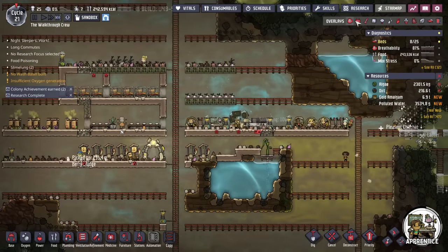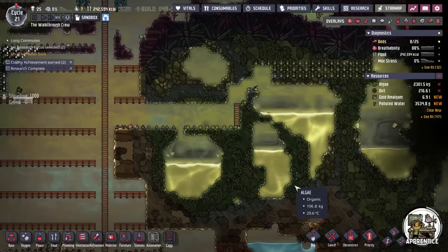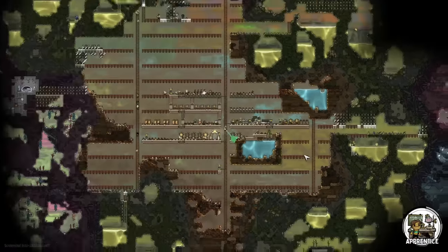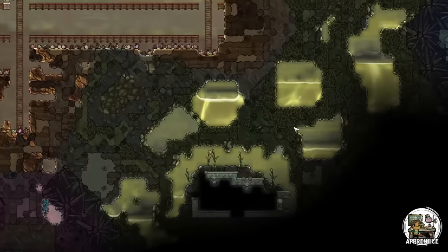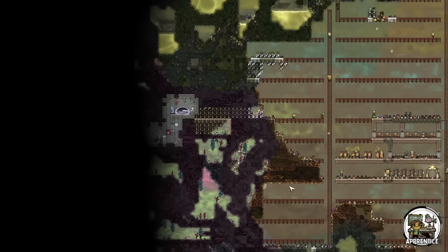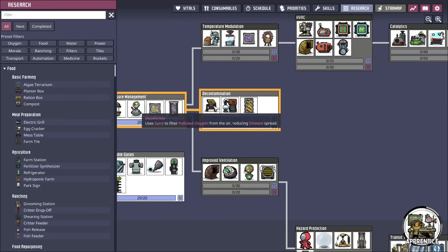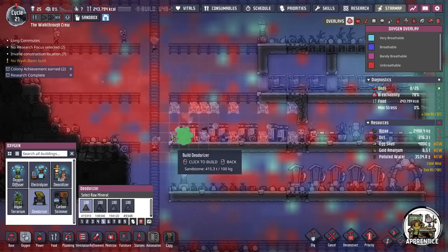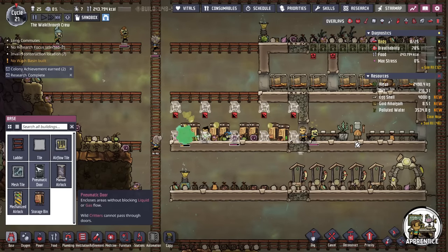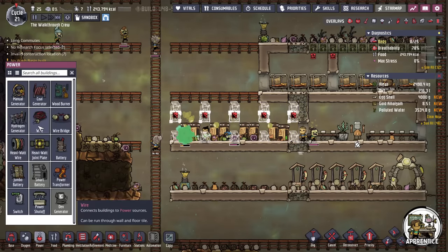It's been a couple of cycles. Let's check out our base pressure — it's getting a little bit better. Pretty breathable in a lot of areas, and this is really just from cracking open a couple of places and getting some more algae. If we take a big picture view, I've barely made a dent in what's here. There's still a lot of slime and algae tucked around, so the point is that you really just need to get out on the map and start digging for things. When you start getting slime and have your deodorizer research done, let's set up something to clean all the oxygen that's going to come from the slime.